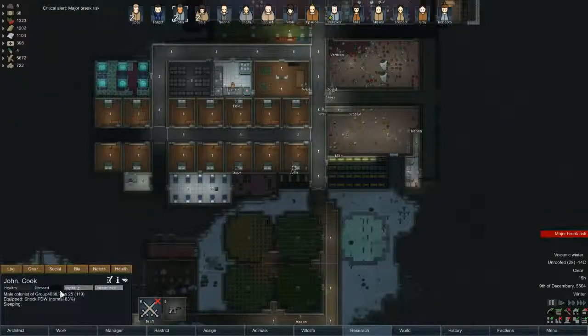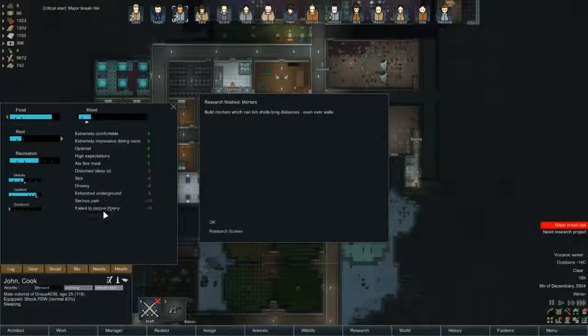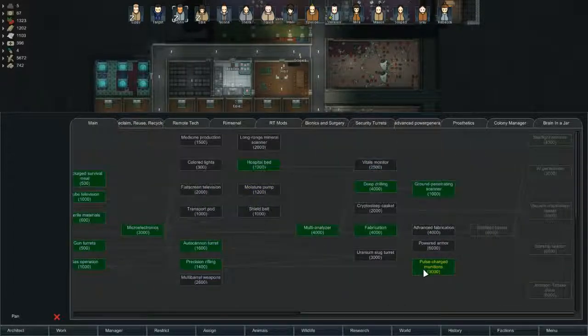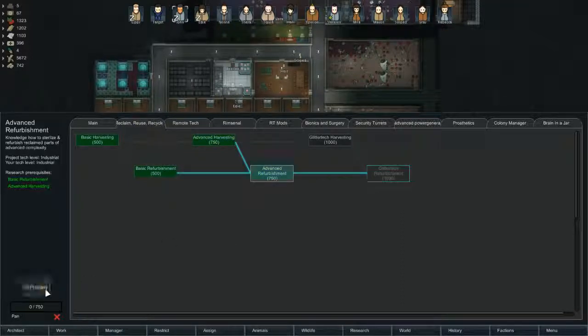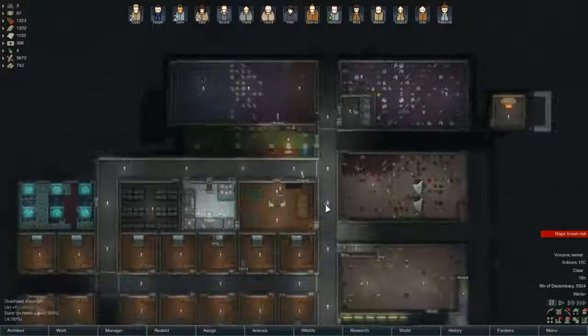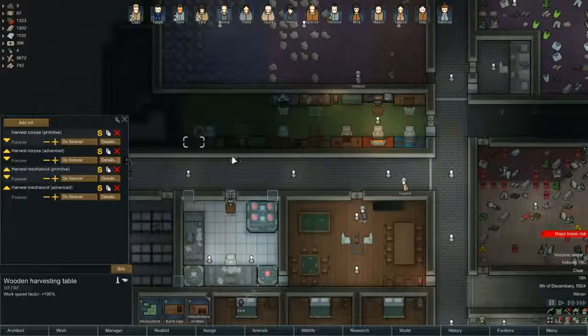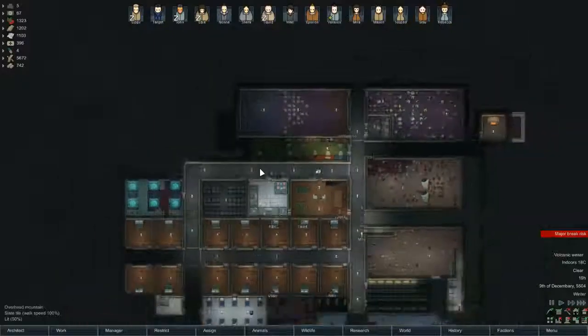Major break risk — mostly because of the failed rescue of Poppy, but I can't change that. Oh, the mortars have been finished. Lovely. Let's get advanced refurbish done, because that's something that still needs to be added to these tables. We can harvest advanced stuff but we can't refurbish advanced stuff, so we need to do that still.